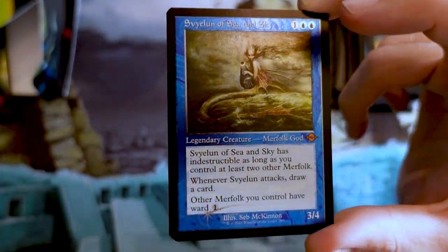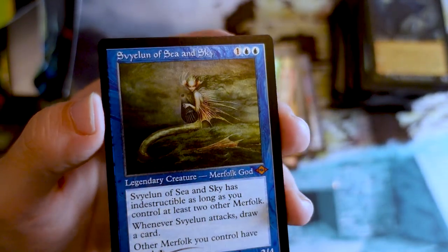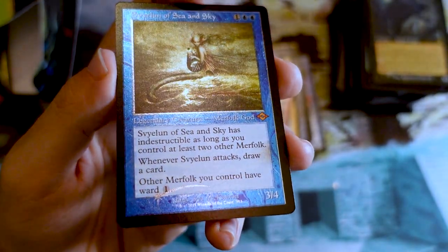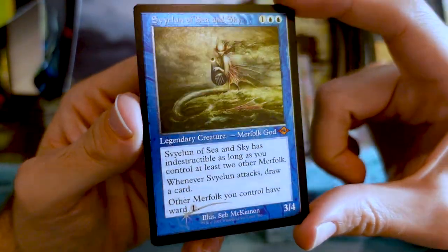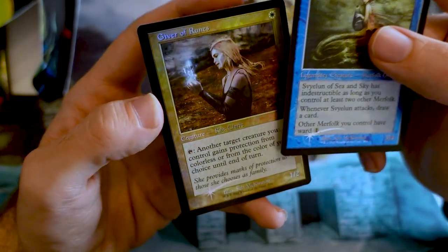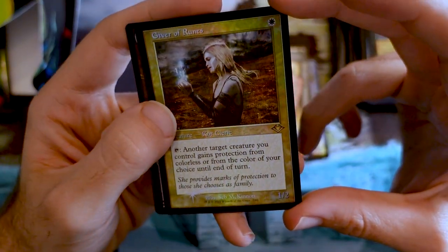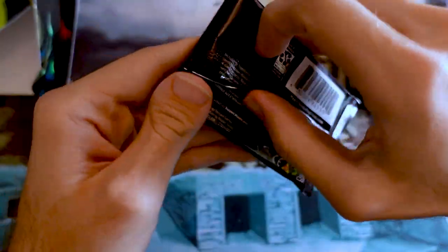This one's for you, Prof. Sylvune of Sea and Sky — old frame, foil etched — that is nice. Get your Merfolk decks ready, my friends. It is time. Giver of Runes. This pack is also loaded. I know it just sounds like I'm going wild over all these packs, but have you seen them? They're awesome. They're just awesome.